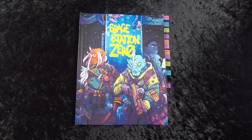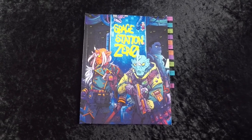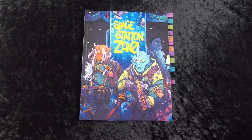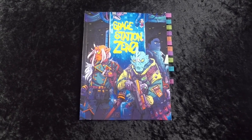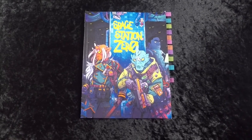What is up my wargaming friends! As always, I'm your host Isaiah, and today we're going to be building a crew for Space Station Zero, the newest release from Snarling Badger Studios — that's Uncle Adam Loper and Vince Ventarella.